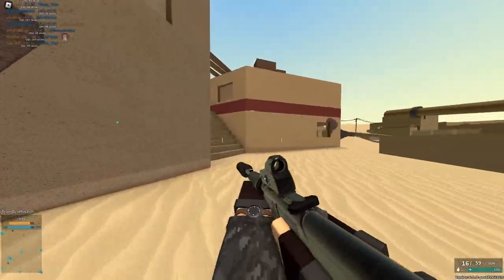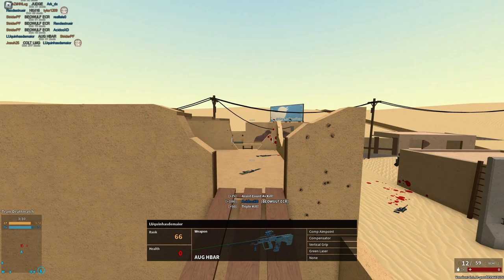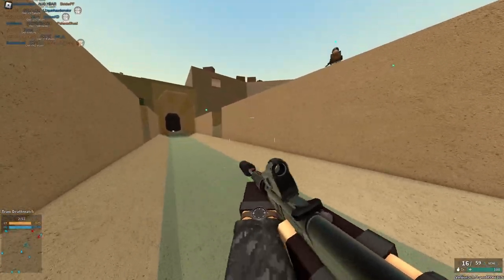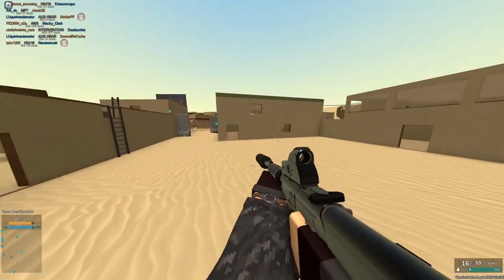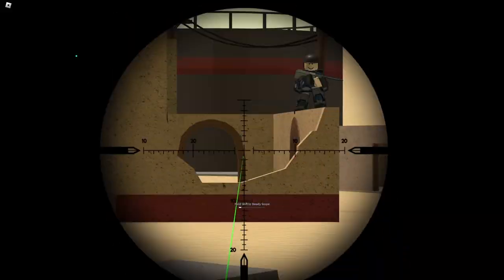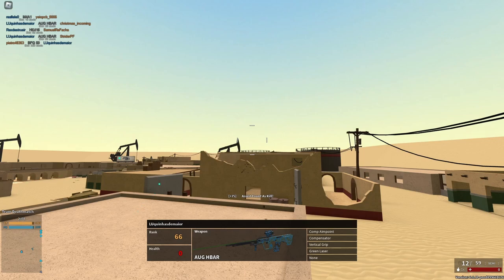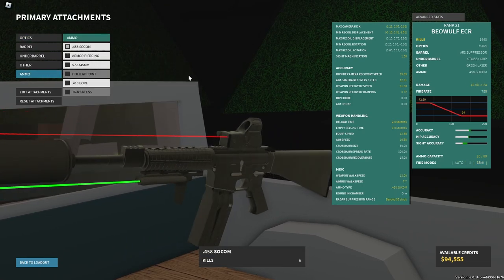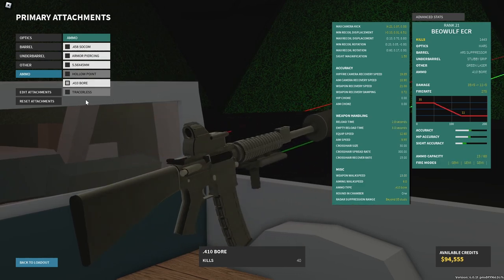Then we have the 410 bore, which is a very interesting conversion. Even though this is a semi-auto shotgun, it still has a bigger magazine than the default ECR and does massive damage per pellet — only five pellets instead of eight, but the pellet damage is insane, like double barrel damage per pellet despite being a 410. In real life a 410 is a lot smaller than a 12 gauge, but for balancing it's the higher damage one. It falls off hard at range, but 15 rounds, lots of RPM, massive magazine — a very good conversion. I'd give the shotgun conversion a four out of five.